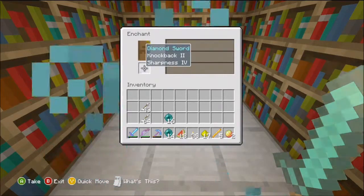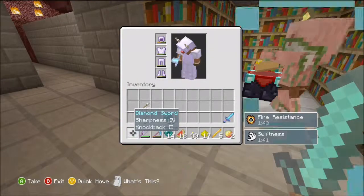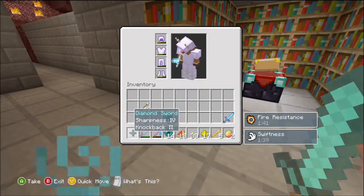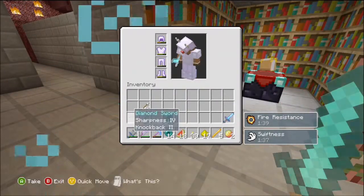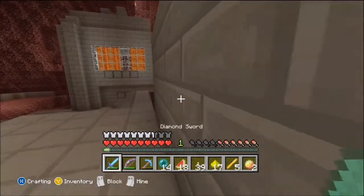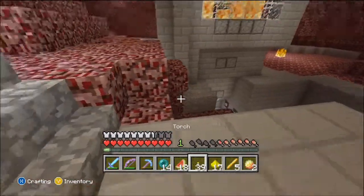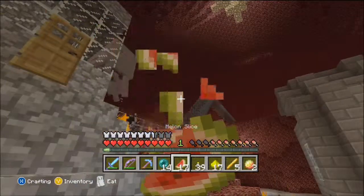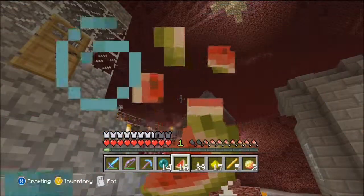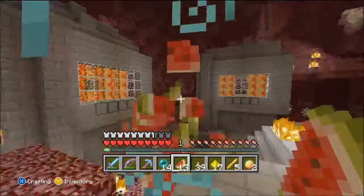Alright, so I'm enchanting this sword and it's not that bad — Sharpness 4, Knockback 2. It's the same sword that I have on right now but you know, what can you do. Alright, thanks for watching this episode, more to come. Subscribe and like the video. Peace.